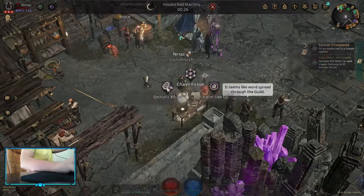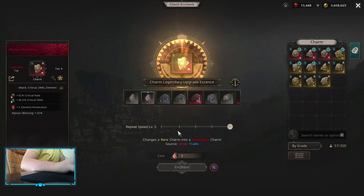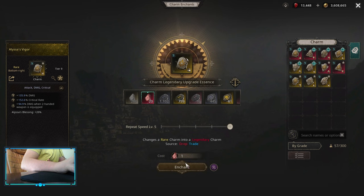Hello, so in this one I'm gonna show you how to do 230-230-140 T9 Chaos Star. First of all, you need all of your Charms to be Legendary that you're gonna use for the Fusion. If Charms are not gonna be Legendary, you're basically not gonna be able to do it.